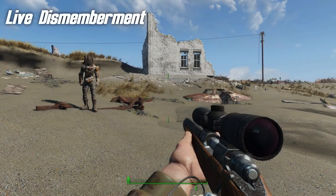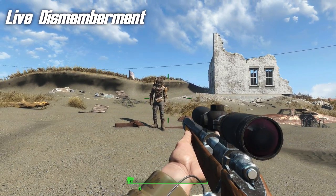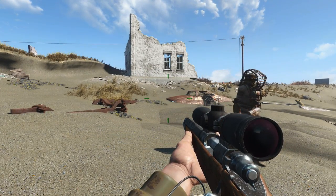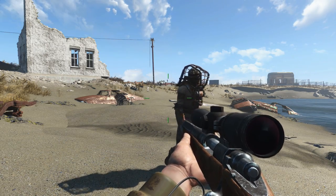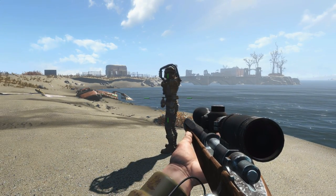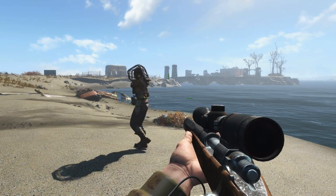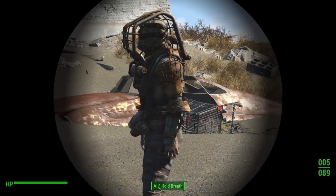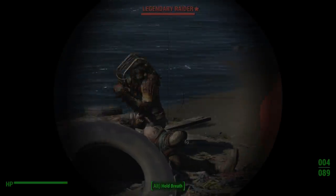The next mod also deserves a warning. It is a little brutal and gory — it does involve kind of gratuitous violence. So again, if you don't like that, you should probably skip this mod. This mod is actually called Live Dismemberment, and it makes it so that if a limb is damaged, crippled, there is a chance that it will actually get blown off. The chance depends on which version of the mod you use. But it's pretty gross, actually. If I shoot this raider's arm, there is a chance — I think I crippled it, but I didn't knock it off.